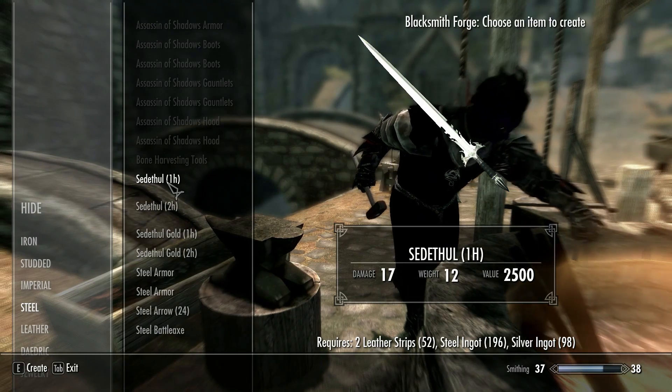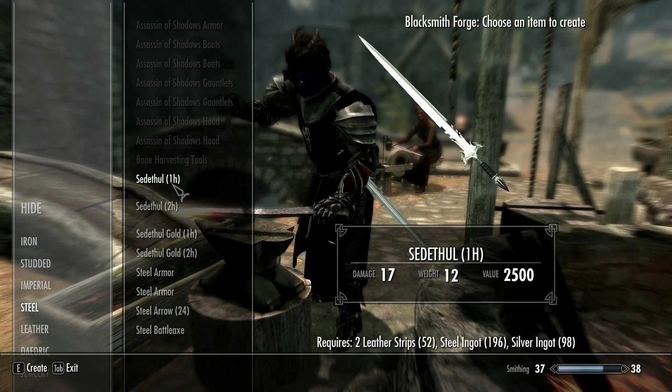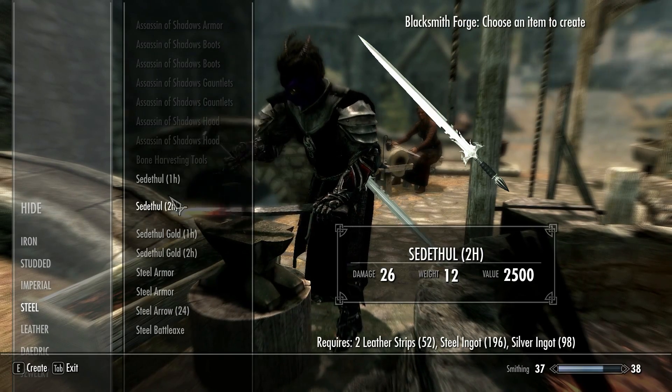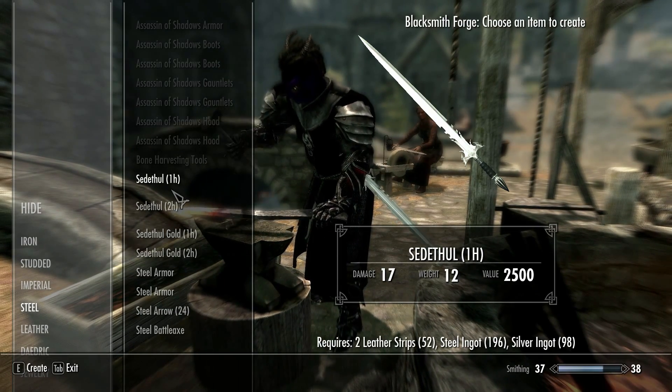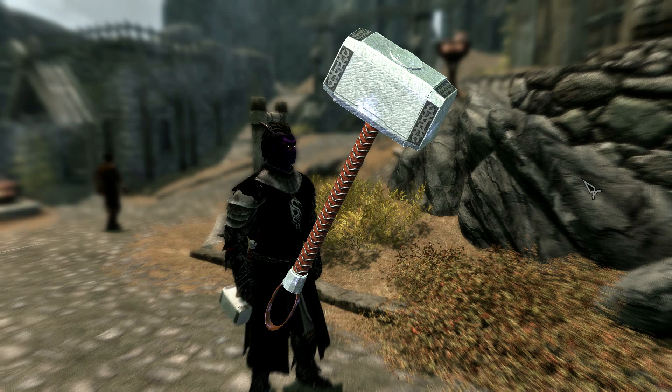These can be crafted under the steel section of any forge, and they only require two leather strips, a steel ingot, and a silver or gold ingot to go with them.